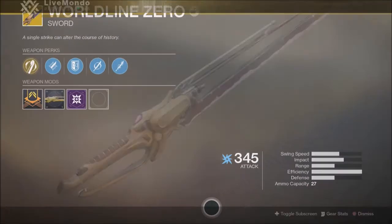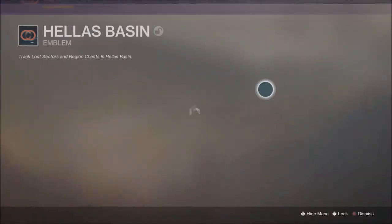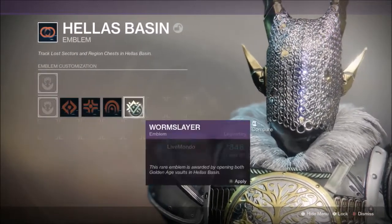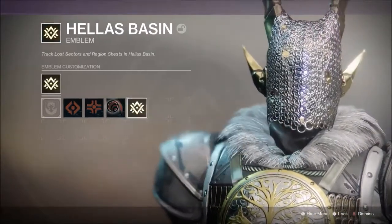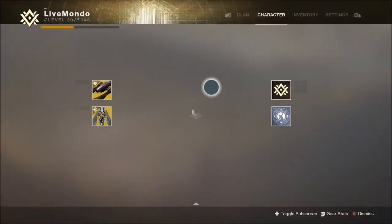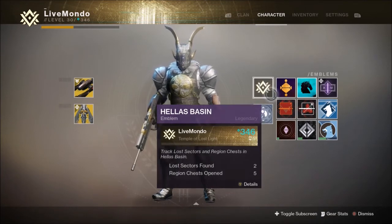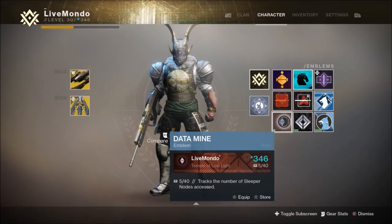Now onto the emblem — it's pretty cool. The standard variant is very similar to the ones you get on all the other planets, but the Worm Slayer variant you can only get from completing that quest. So it's a nice little badge of honor to have. I had a lot of fun running around with the sword and having people follow me around wondering what it was.